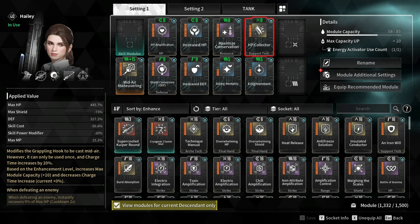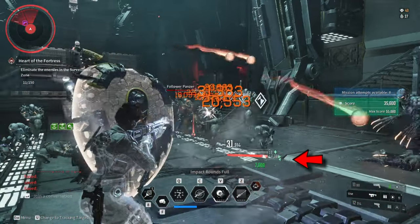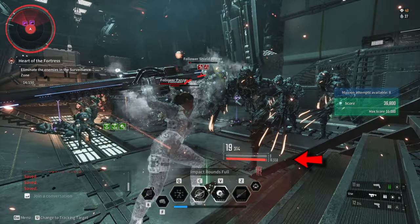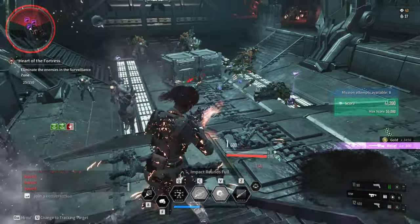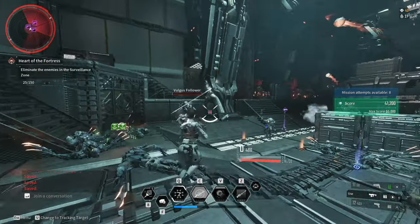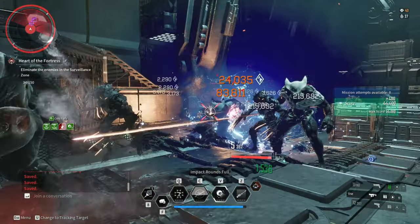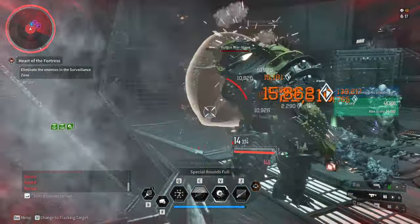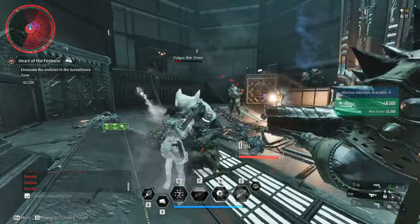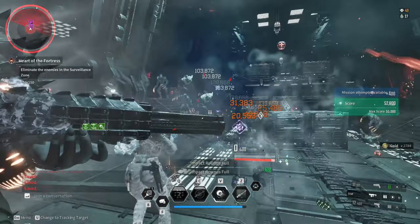To recover HP, go for HP Collector. This module will keep you alive as long as there are enemies around. In boss fights or colossus boss fights, whenever you are low, you can always run away, line of sight, and wait for the adds to show up. Eliminating the small adds will heal you up. This module makes me very comfortable knowing that as long as there are adds, I can always heal up and keep my HP bar healthy.